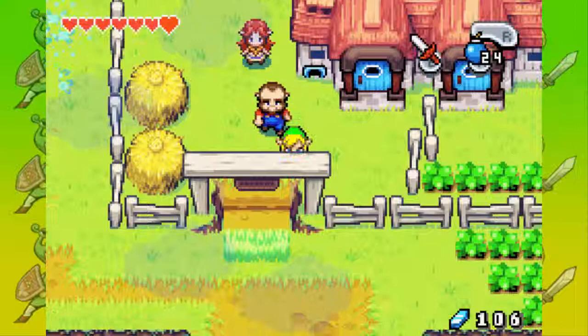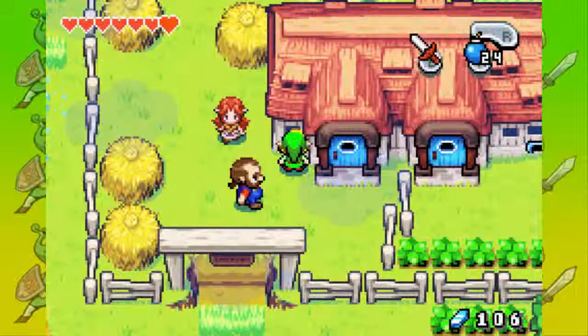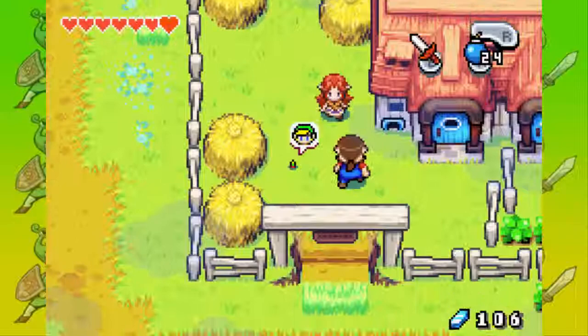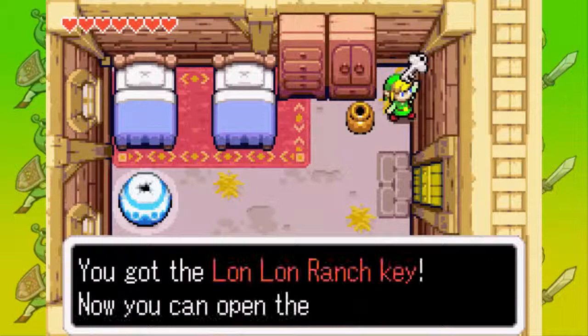And this is Malon. What a pain — she was thinking of going into town to sell Lon Lon milk. And look, there is a hole small enough for Minish. So let's shrink and go into the house to get the spare key for them. The spare key is in a pot — that pot right there.